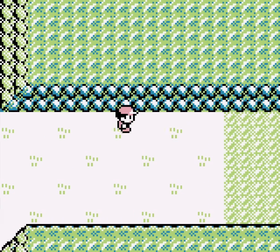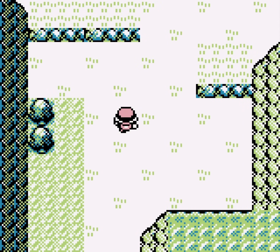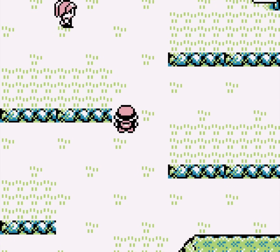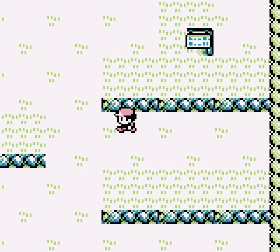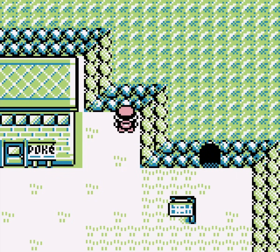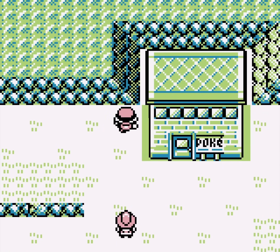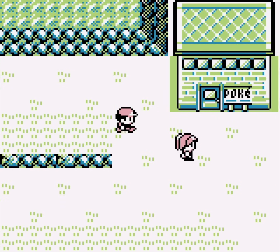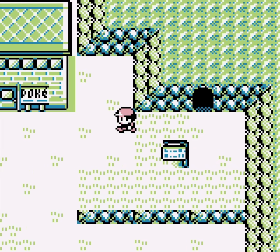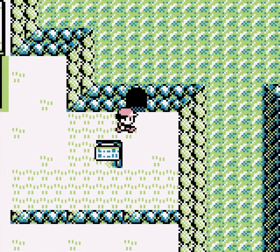Moving on from Pewter City, you arrive at the foot of Mt. Moon. It's interesting how they indicate the gradual rising of elevation with all these little cliffsides — that's really the only way they can convey that. There's a big chunk of empty space here, with a little Pokémon Center right at the entrance so you can come back and heal. You don't really get to feel how big or tall Mt. Moon is because of the limitations of the Game Boy. It's a mountain — I bet it's massive. But all you get to see is this tiny entrance and the pathway leading up to it.